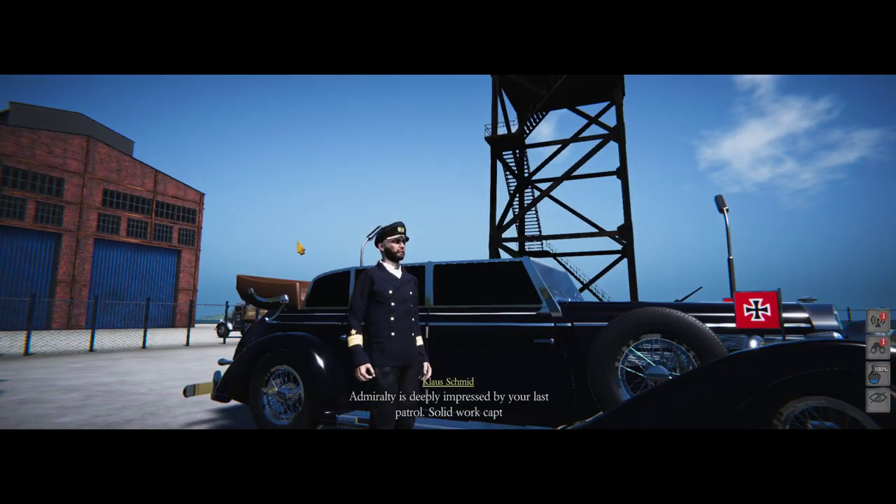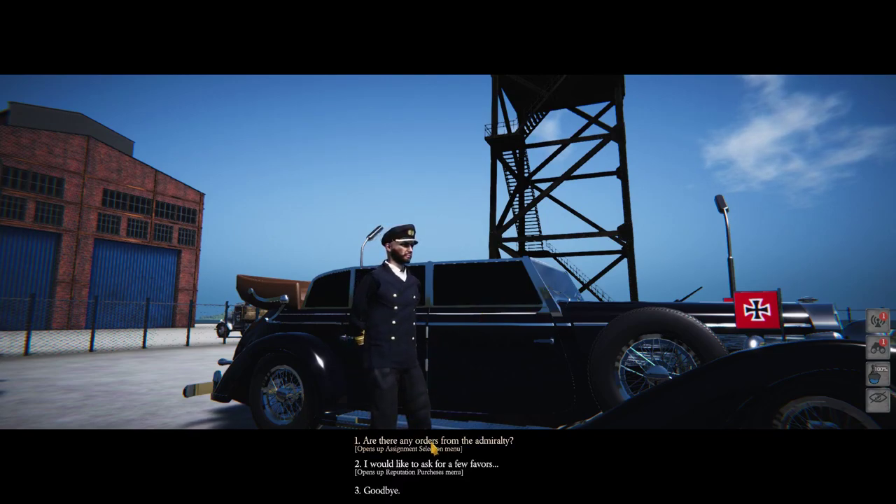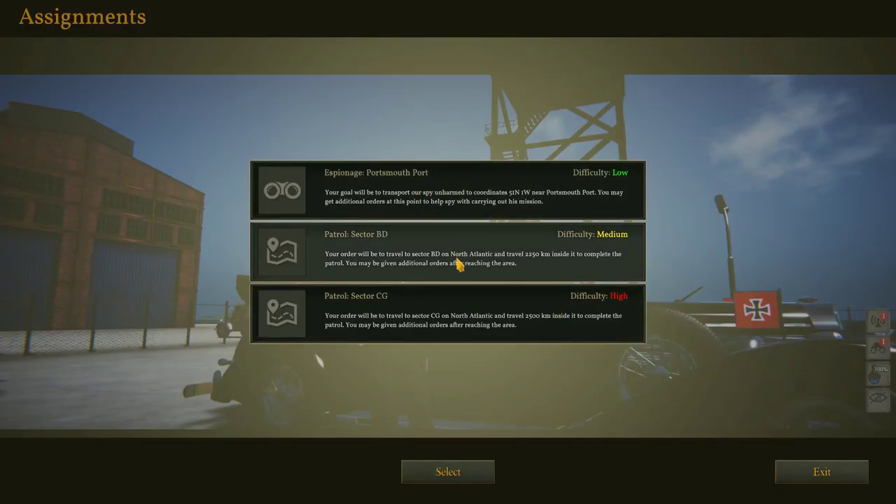The first thing we're going to do is go over here and get a mission. Are there any orders? We get three different missions, and what I like about this is they're not the same — it's not path-driven; random events happen as well. I don't want to transport a spy, so let's try Sector DB.